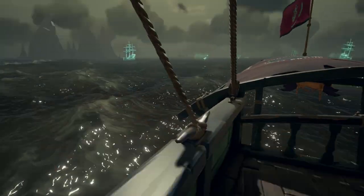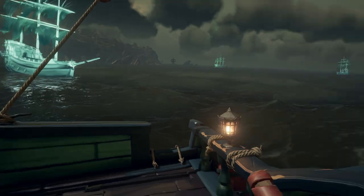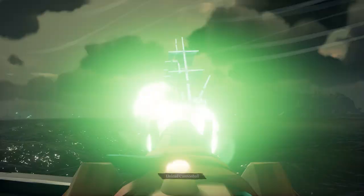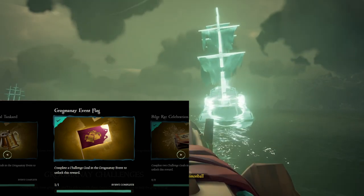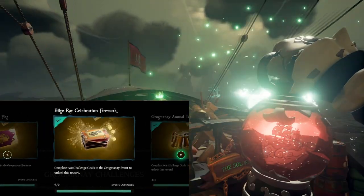Now, since it's such a short event, it's also a pretty easy one. How this event works is it has six challenges. Completing a certain number of challenges will get you a specific reward. Completing any one of the challenges will get you the Grogmanet event flag. Completing two will get you the Bilge Rat celebration fireworks.